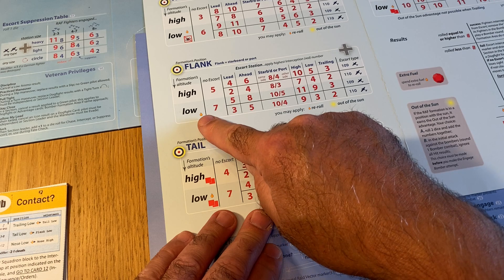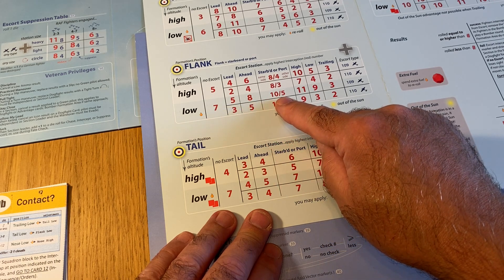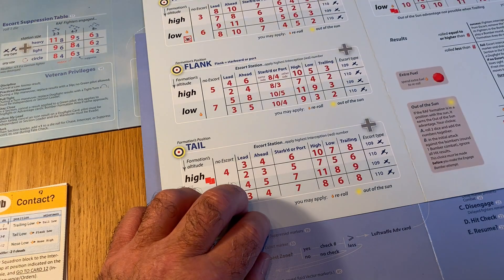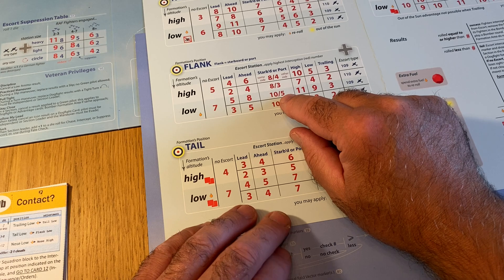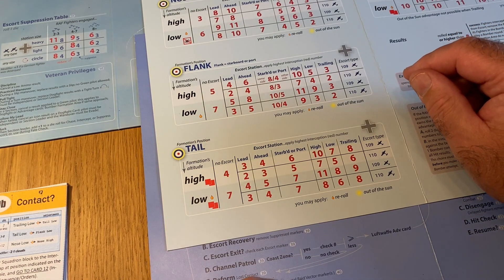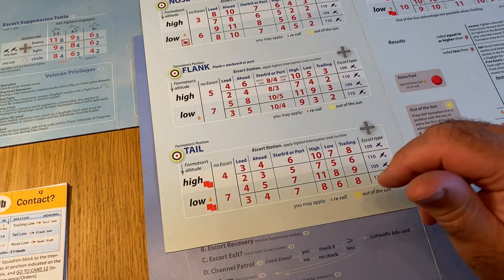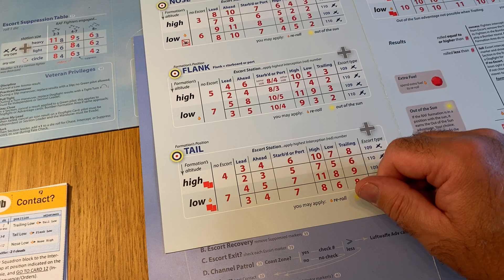Flank low - it's ten slash five depending on the side. Does it just say flank? So do we get to choose which flank? If we go to the port side - we're going to be at low altitude anyway, our altitude's dropping either way. If we go to port, we're going to have a five there - five or a seven. And to be honest, we want to get right in the bombers now because we know they're going to drop their bombs at the end of the turn. So yeah, I think we do go flank low.